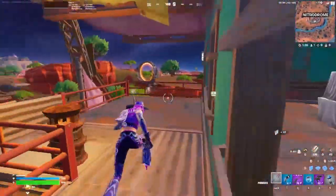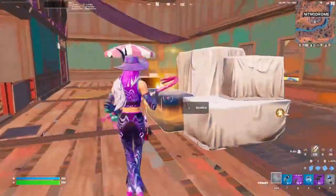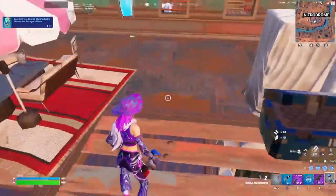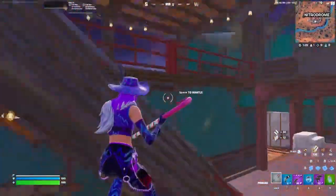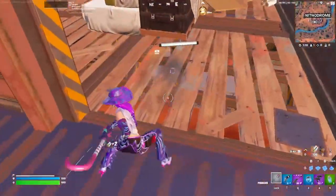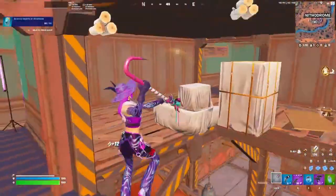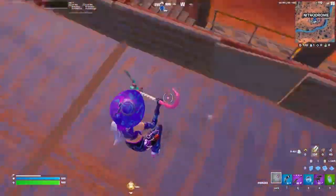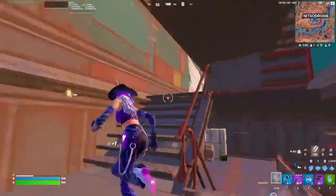Run right in here. When you come in this room, there's normally another Avengers chest — it's like a 50/50 spawn so it's not guaranteed. Otherwise there's a bunch of chests. You can loot this top layer by layer, or drop down where there's another Avengers chest sitting right here.